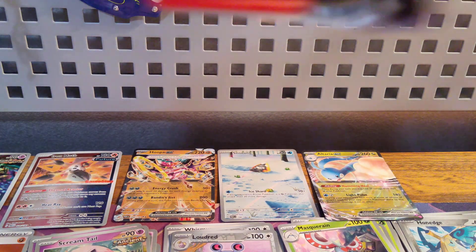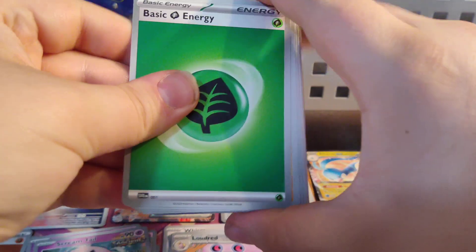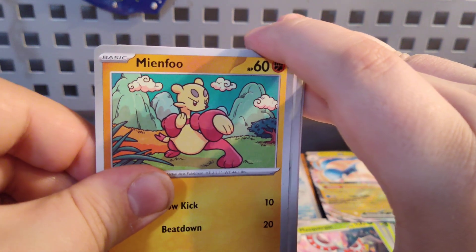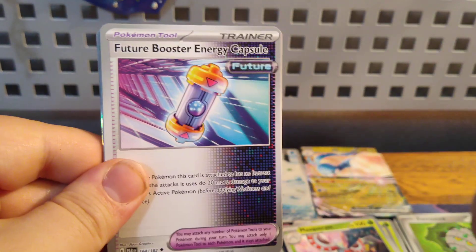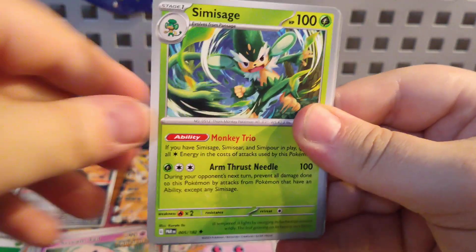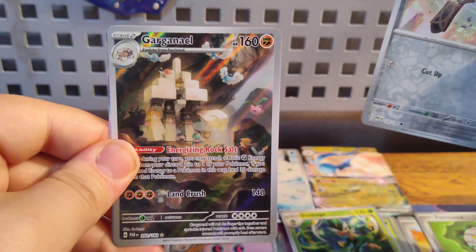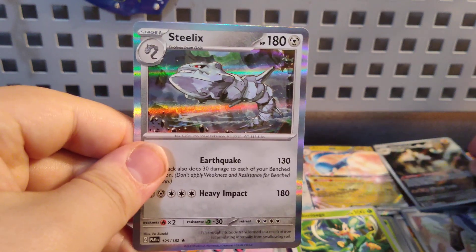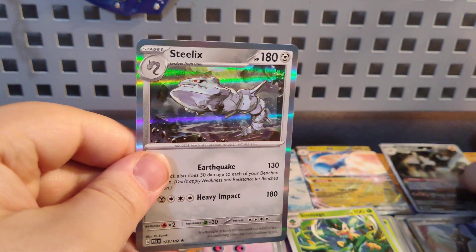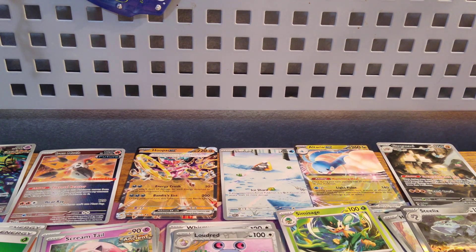Getting into the latter half of this. Pack six: got a Grass Energy, Munchlax, Ferroseed, Gible, Panpour, Future Booster Energy Capsule Trainer card, Simisage, Norman Trainer card, a Honedge, Garganacl, a Steelix — and another Full Art, and another Full Art.